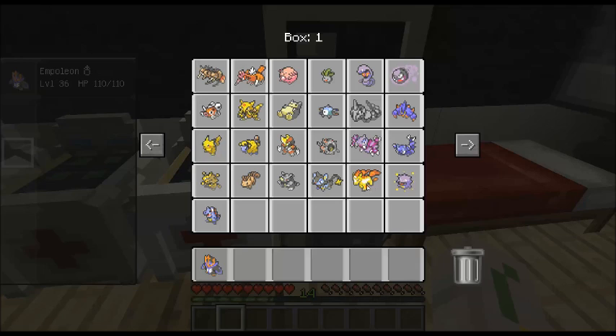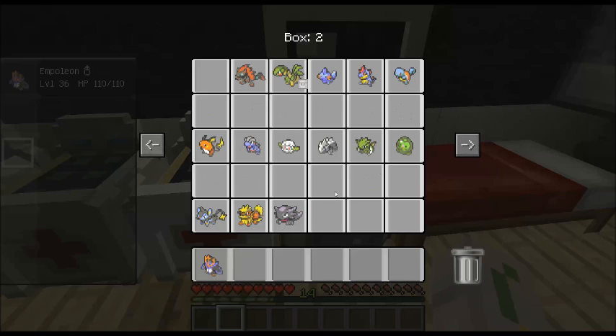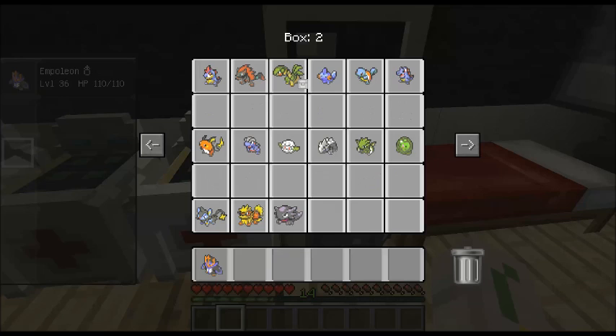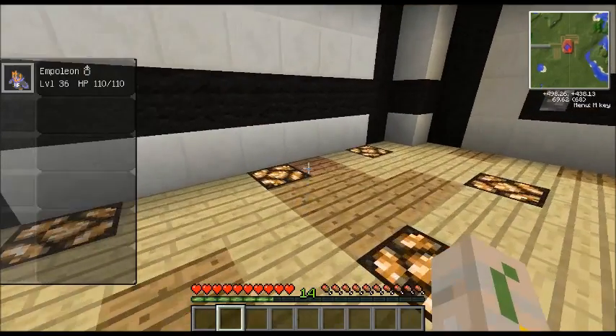Right when I start recording I forget the names. Venipede, Bisharp, Mareep, Pikachu, Electabuzz, Vulpix, Rhydon, Luxio, either Ponyta or Rapidash I can't tell by the sprite, Koffing, and Totodile. I also caught some of the starters - actually caught a Squirtle, Croconaw which is the evolution of Totodile, Mudkip. Zoroark and Tropius are in there too, plus Solosis, Scyther, Lairon, Cottonee, Bagon and a bunch of others.